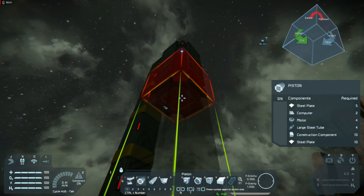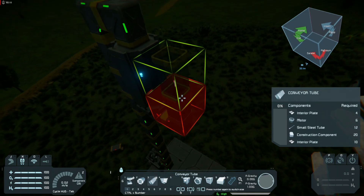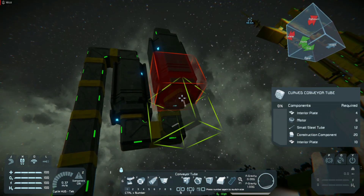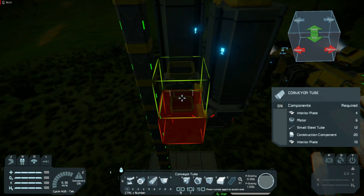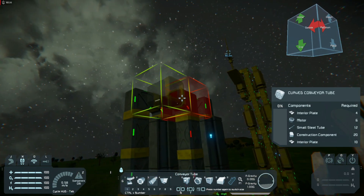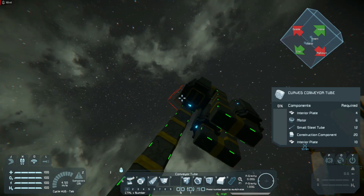So first the piston, then we need a conveyor tube back up for the next one. And this is basically the gist of it — that's basically how we proceed.